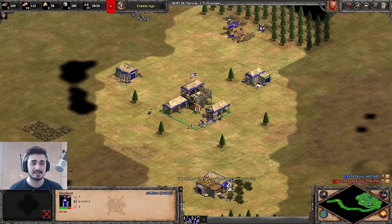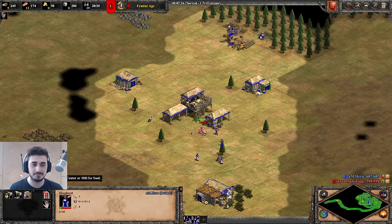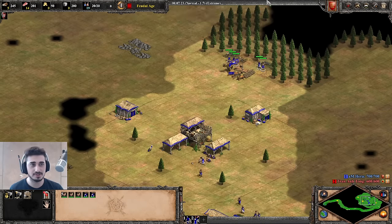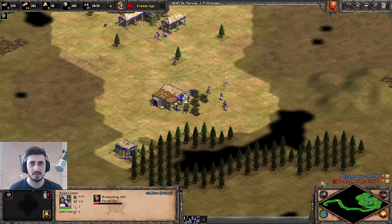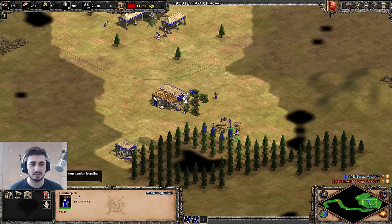Two lumber camps with 10 villagers on wood — that is the standard for an archer build, and that's going to be all the wood we need for the early game. Now I'm going to scout my opponent. Notice how I find my opponent and then do a loop around his base, because it's really important to find all of my opponent's resources. I want to attack him early with archers — that is my game plan.